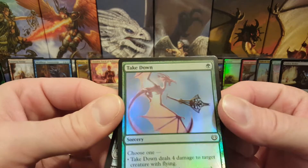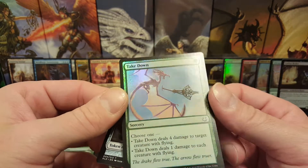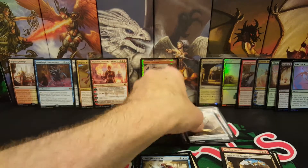Alright, that looks pretty cool. Again, that's like, you know, that guy's going to have a bad day, and he's going to have a bad day in foil. Alright. So, there's the Servo.